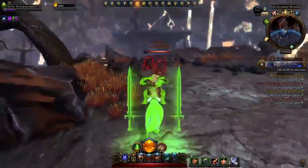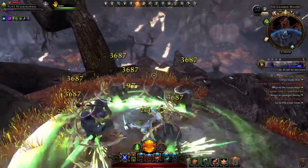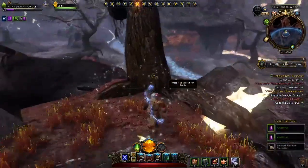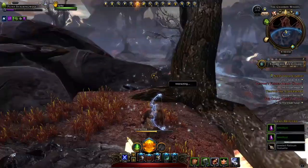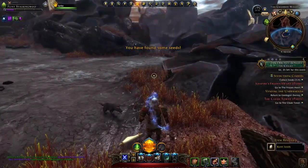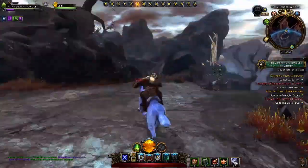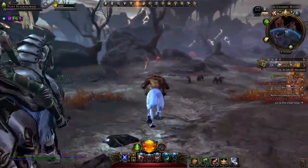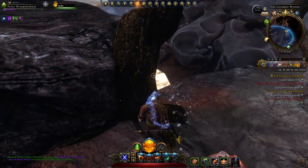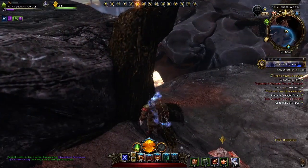This tree over here is sparkling, so that means maybe that's where I collect the seeds. Correct. We just got three more to go. Let's run down here and see where we can find some seeds. Here's some. Good.